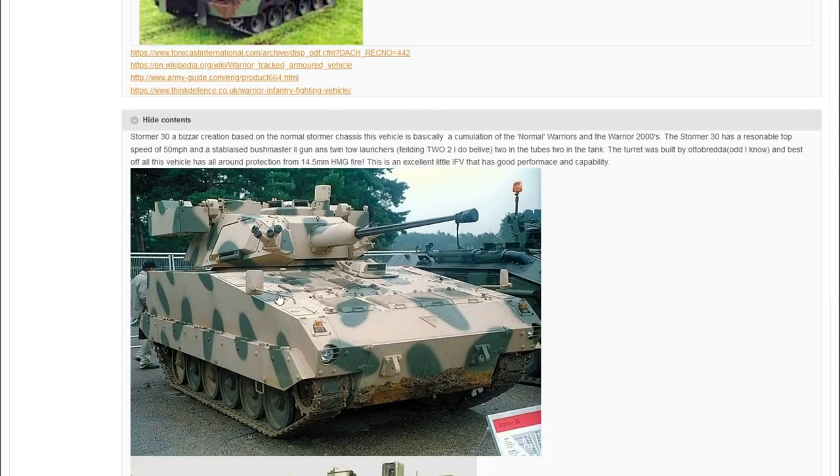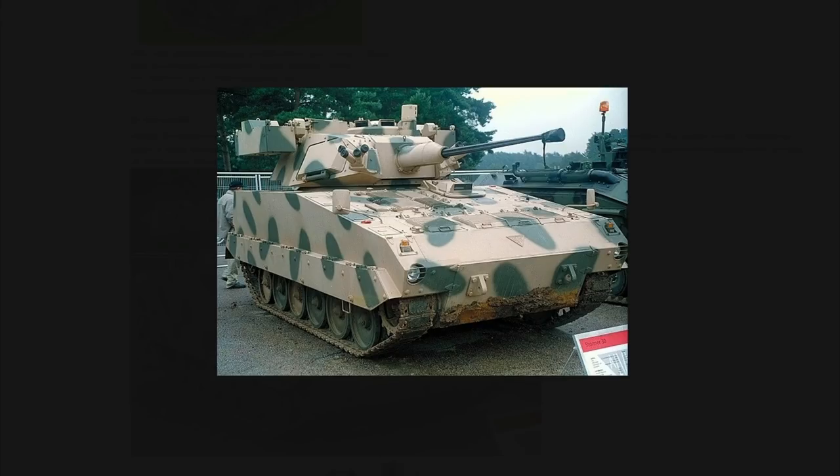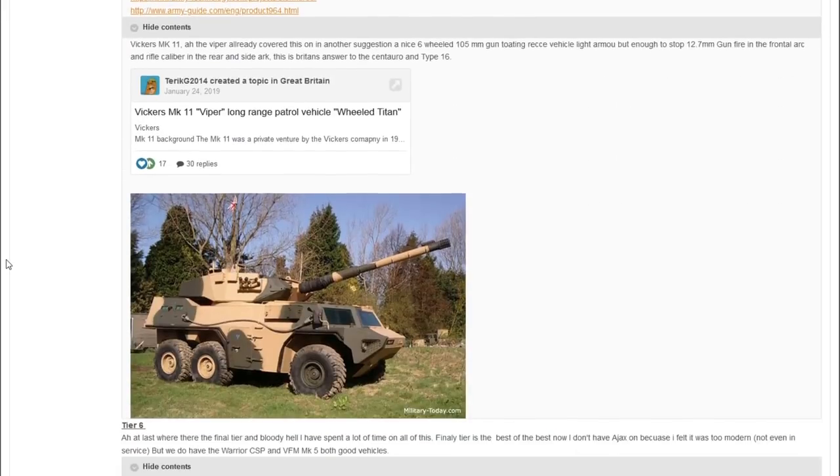Moving on from Warriors to the Stormer — known in game as an ADGM-based chassis — the Stormer 30 variant has a fully stabilised Bushmaster 2 gun, twin TOW launchers capable of firing TOW-2, and protection against 14.5mm HMG fire. The turret was built by OTO Breda, and the vehicle reaches 50 miles per hour. As an IFV with both the Bushmaster and ATGMs, it would be fun to use.